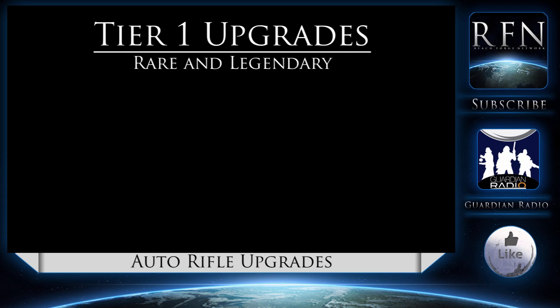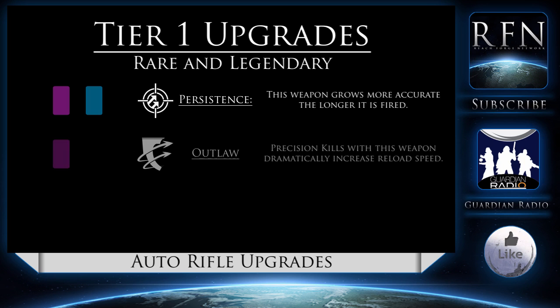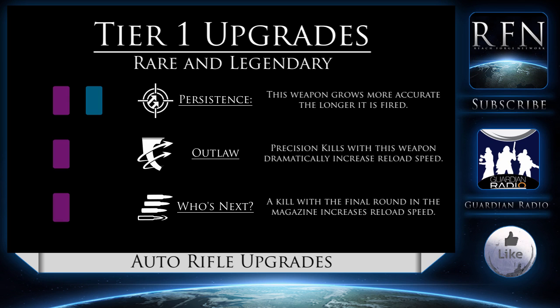Next up are rare and legendary Tier 1 perks. Persistence, available in both rare and legendary, means your weapon will grow more accurate the longer it is fired. Outlaw, only acquirable at legendary level, means precision kills will dramatically increase your reload speed — particularly useful for carbine-like weapons where you're able to get more headshots. Weapons with high unmanageable recoil will lose out with Outlaw. Finally, Who's Next is unusual — the final round in your magazine will increase reload speed if you get a kill with it, but generally speaking you will not be getting kills with the last round in your magazine, giving this perk minimal use.